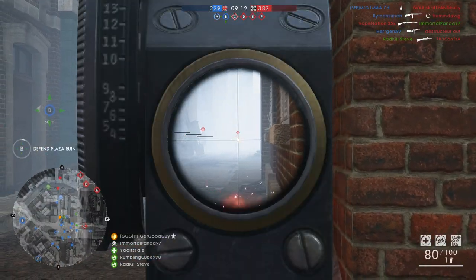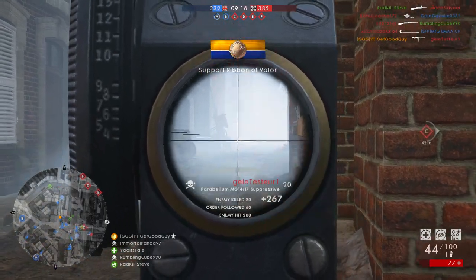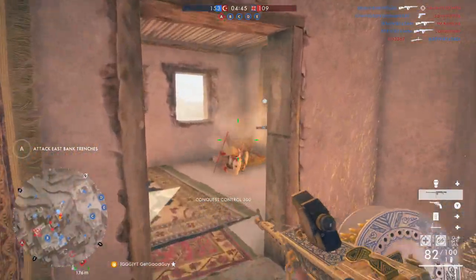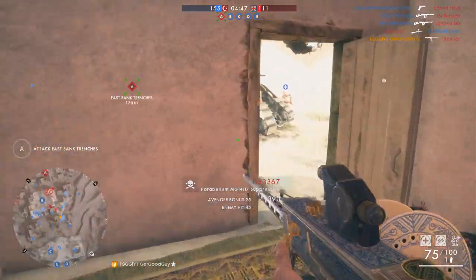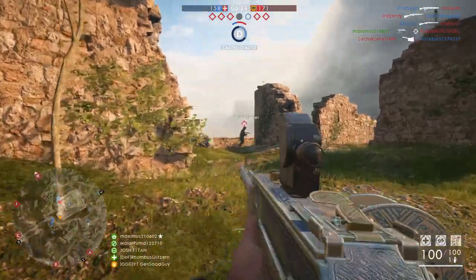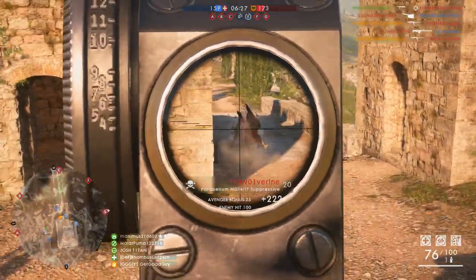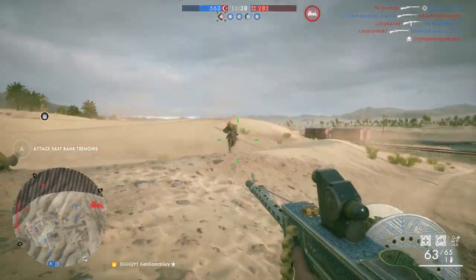It has a pretty common damage model for LMGs, with a maximum damage of 28 and a minimum damage of 21. This means it can kill in 4-5 shots, and it has a pretty standard range model, managing a 4-shot kill out to 12 metres and a 5-shot beyond that. It then has pretty good muzzle velocity when compared with other so-called close-range LMGs, with a stat of 870 metres per second.